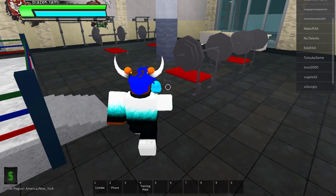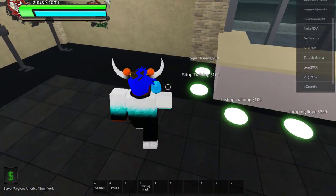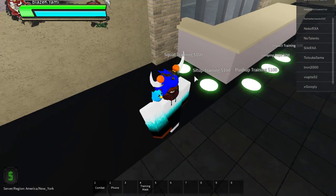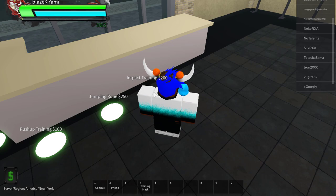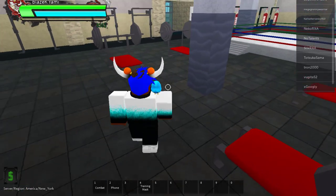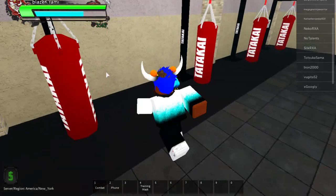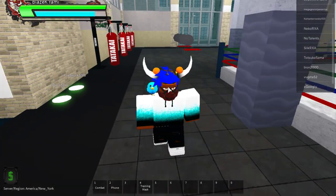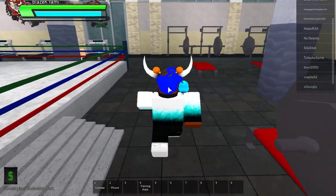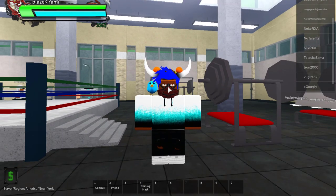Here are things you can buy at the gym: setup training, squat training, push-up training, jumping rope training, and impact training. All I've been doing is punching the punching bags because I'm not that strong. When I first started playing I worked a lot on my stamina, because I don't like having low stamina — I like having a lot so I can run and do stuff without waiting.